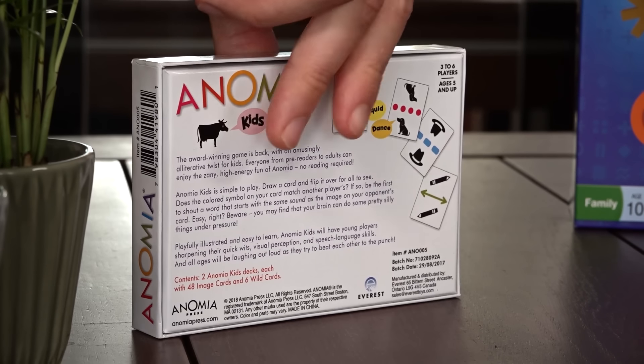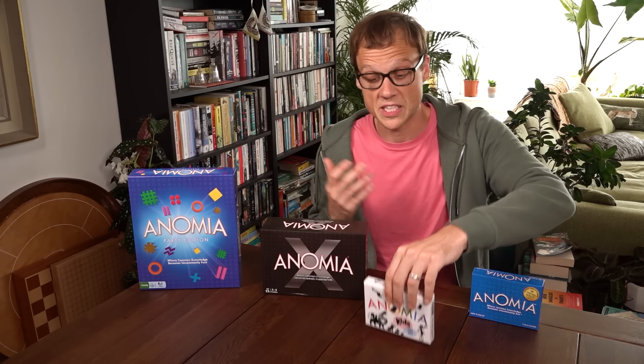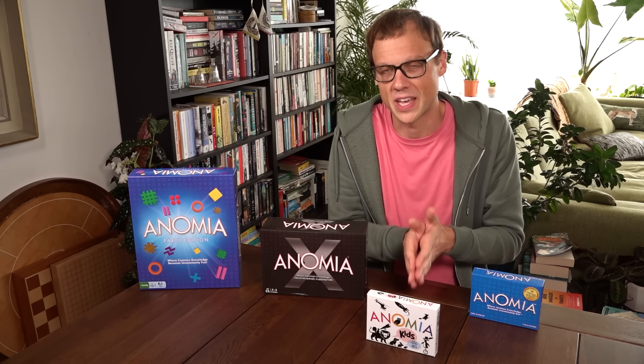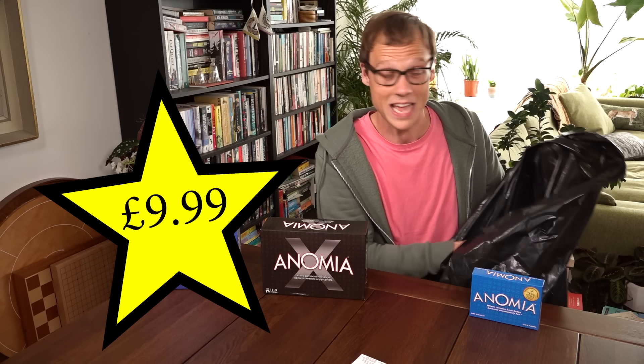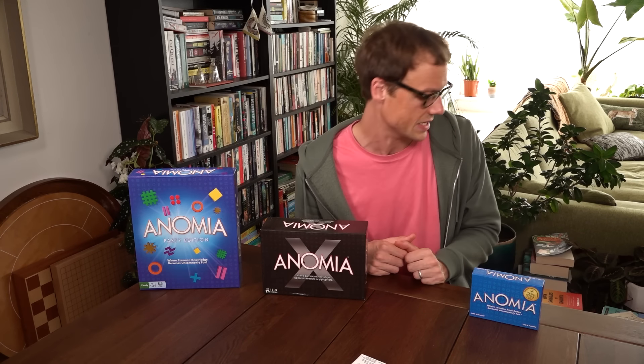Anomia Kids asks you not to name something from a category, but say a word starting with the same sound as the picture. So if there's a picture of a pencil, you might say pepper; or for a picture of a hat, you might say hello. And this is a small change, but one that nonetheless drains about half of the comedy out of the game, all in the service of making kids comfortable. But there are cheaper ways to make kids comfortable, such as inserting your progeny into the Shut Up and Sit Down child comfort sack — patent pending, retailing at just £10, and for that you get all of these chloroform-soaked rags completely free. Perfect for kids, probably, maybe, we're not sure — nobody on our team has kids.